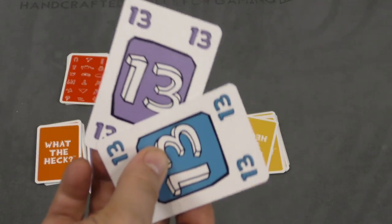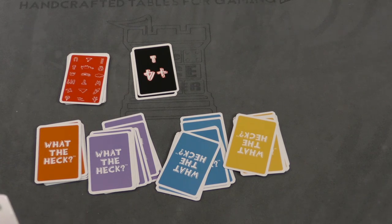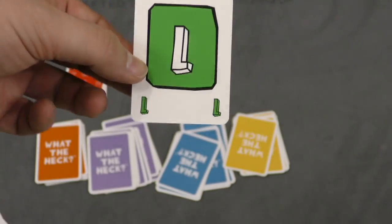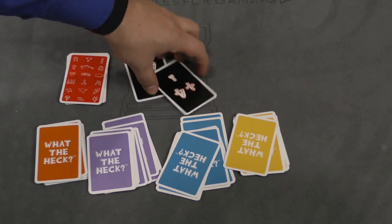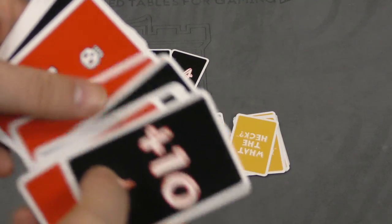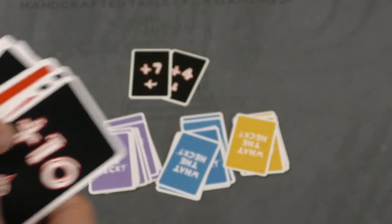If two people play cards at the same value to win it — say it's a four in a three-player game, and I played a one, and these two players played thirteens — those cancel out and I would get it. If everybody ties, the card will stay out there and the next round you'll be going for multiple cards. When the last card is gone, you'll take all the cards you've won, add or subtract them, and whoever has the most points is the winner.